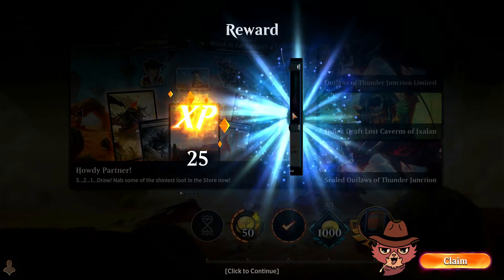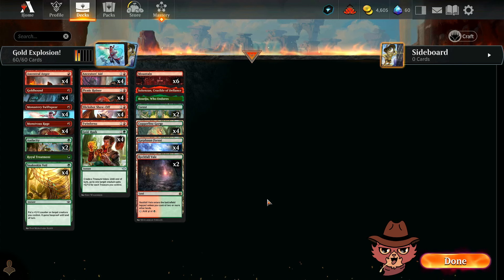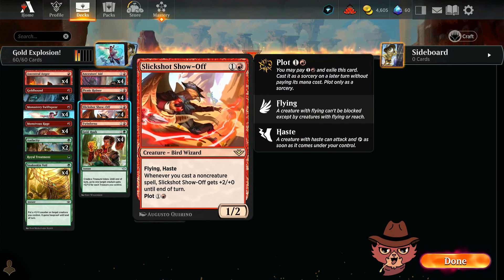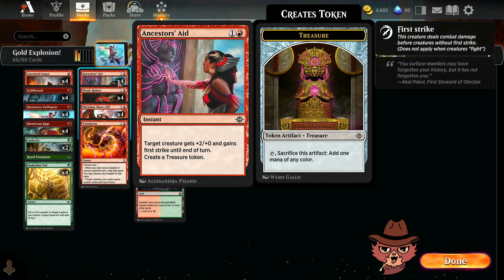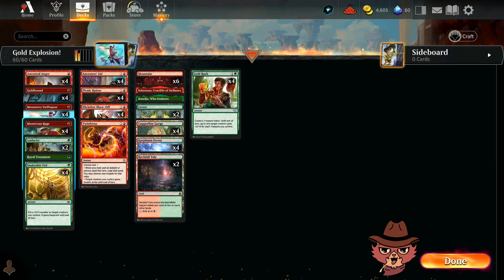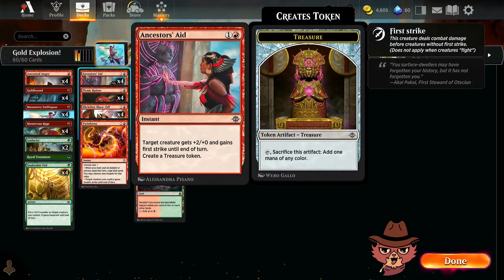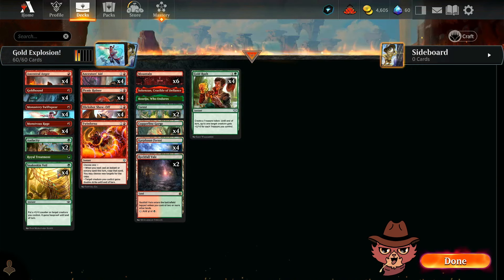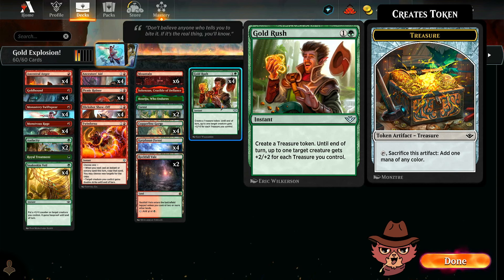Overall I called this deck a janky version of Gruul, but it just didn't feel that bad. Ancestor's Aid is not a bad combat trick when you're already trying to pop off — you play it, get the treasure, then you can play Monstrous Rage on the same turn off the treasure. You don't use the treasure, maybe you keep it open for Veil — then Gold Rush becomes way stronger. I would have loved to see Gold Rush do more today. Did it actually do anything? I'm not 100% certain.